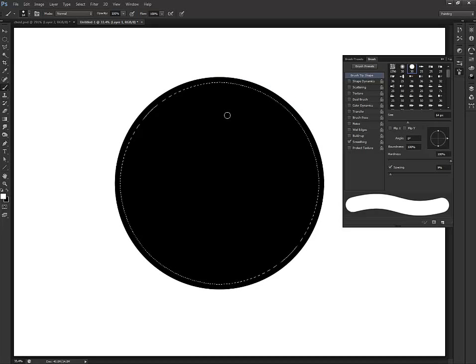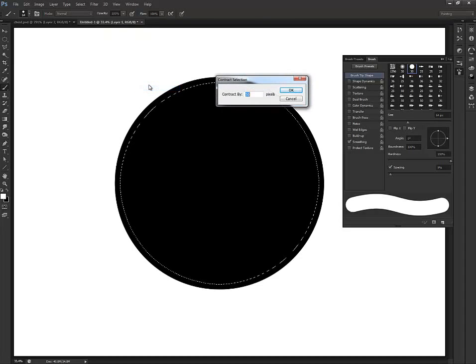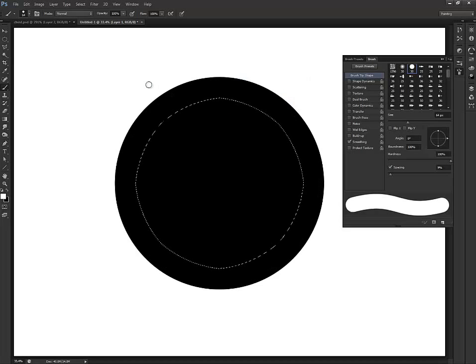Let's do Select, Modify, Contract again. It really depends on what you're doing. I've got a 4000-pixel wide canvas here, so let's contract by 150.